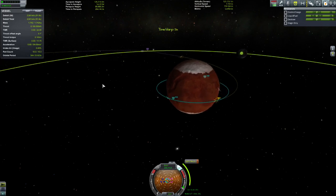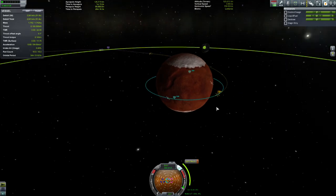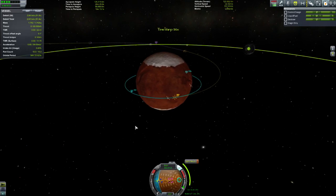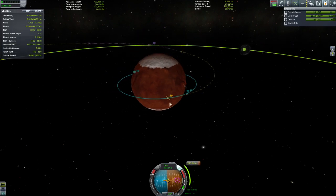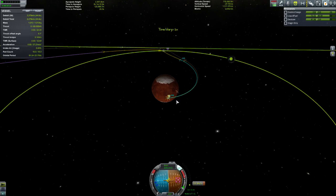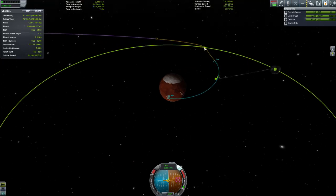An Ike lander doesn't have to be anything special. I'll put landing gear on this but you don't really need it — the gravity of Ike is quite low, so we're going to be able to put this thing down fairly easily. We'll warp in and do the burn — transfer out. We'll close that off because there is an intercept very shortly.